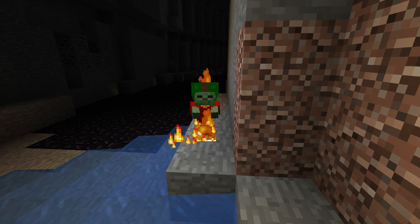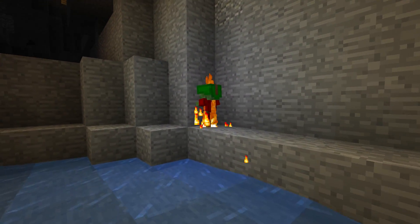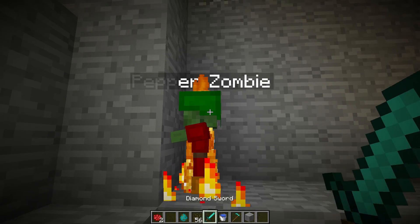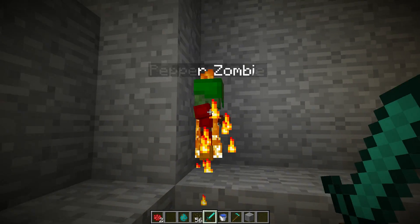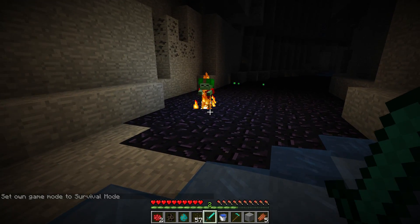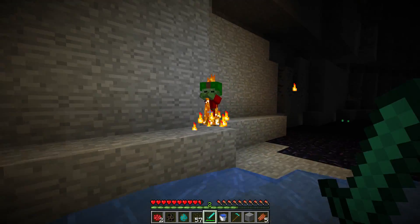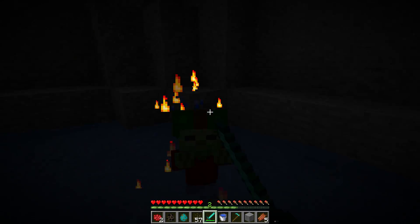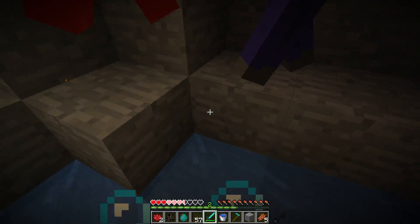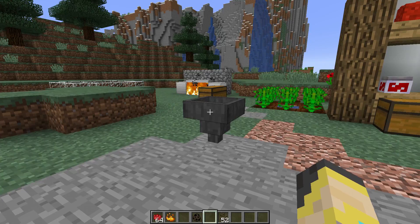Right in front of us is the speedy pepper zombie. Pepper zombies spawn in place of 20% of zombies below Y24. They have a little more health and a stronger hit. If we kill one, we get a pepper grinder and some pepper seeds — that's pretty cool. Fighting a pepper zombie can be rough; it did about two and a half hearts of damage to me.